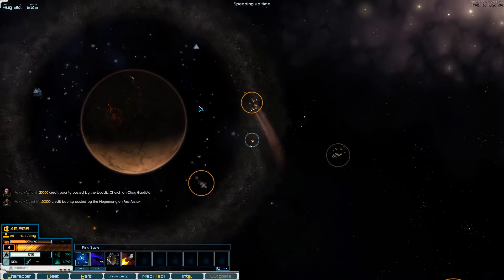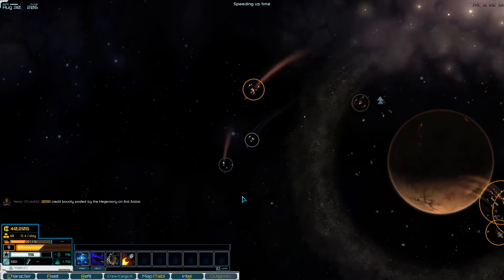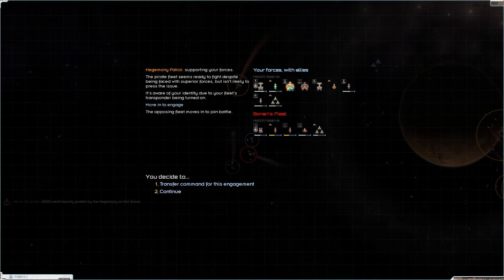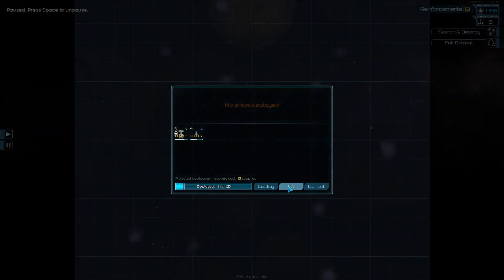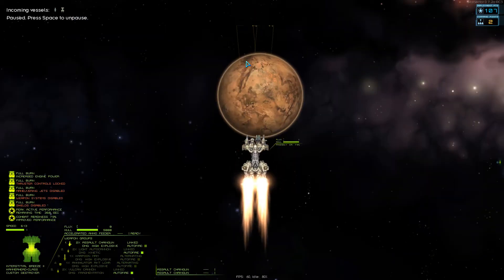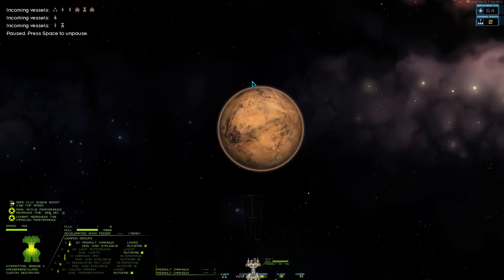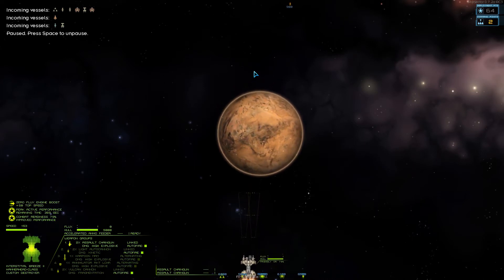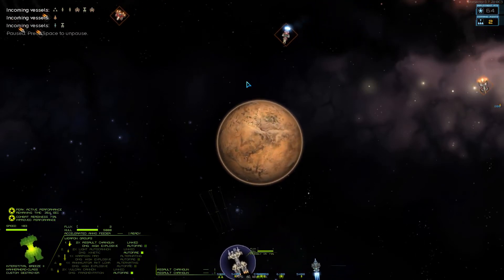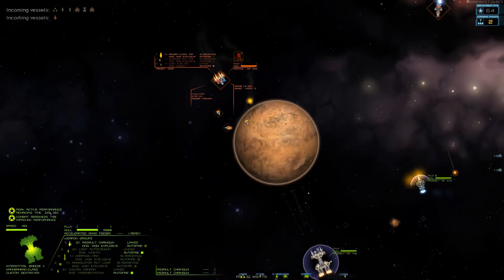They just juked us bad, but we can cut them off. Oh, that works. What are you doing trying to fight me when I got allies? Let's check this out. All right, I think we're gonna get this Kite first.